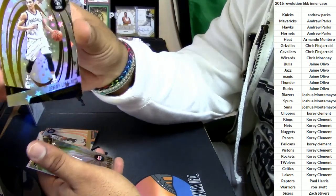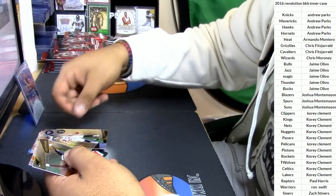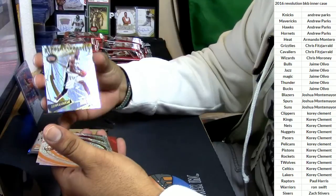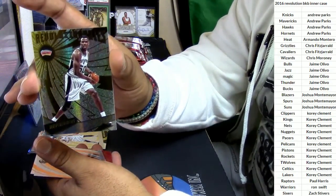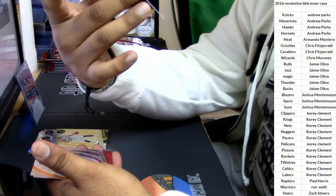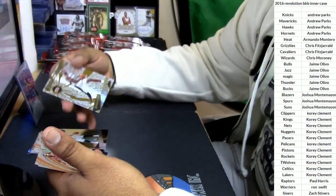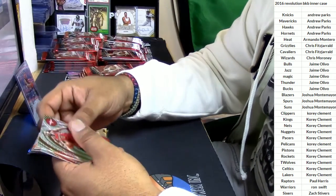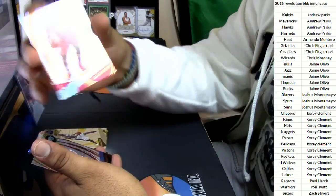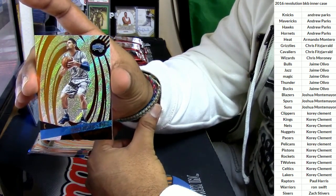I wonder where the numbered cards are on here. And then we have the Revolutionaries — the General, the Admiral — Mr. David Robinson repping the Spurs. Look how nice that looks, just very nice. We got Eric Gordon for the Rockets and Nikola Vucevic of the Magic.